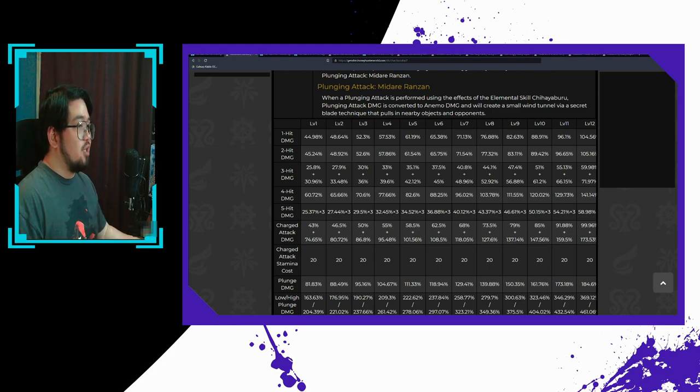What's pretty nice though is his plunge attack. The multipliers are exactly the same as Xiao, which should clue you in on the playstyle Kazuha is designed to have.